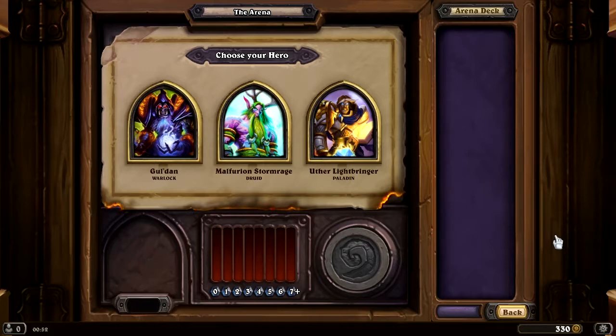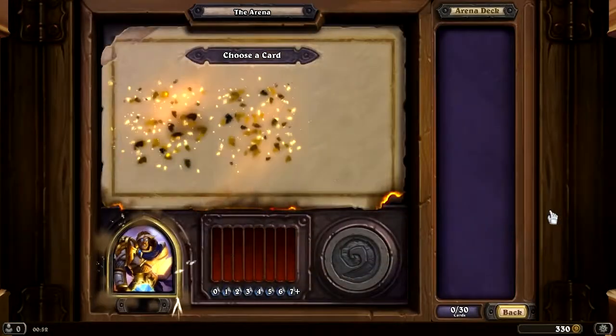It helps you with the mana curve, and a card has a higher value if you have something else that can combo with it — that kind of stuff. Pretty handy guide if you're especially new to Arena, or if you have a particularly tricky choice. You can also save your deck with it, so when you're playing you can see the probabilities of drawing a certain card. We have Warlock, Druid, or Paladin — I think I'll go with the Paladin. I will fight with Honor.